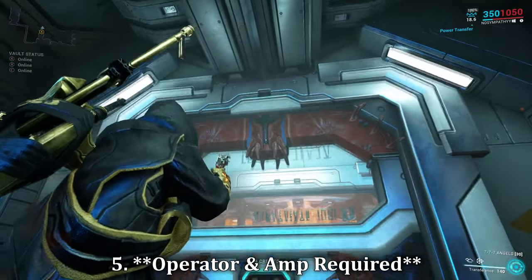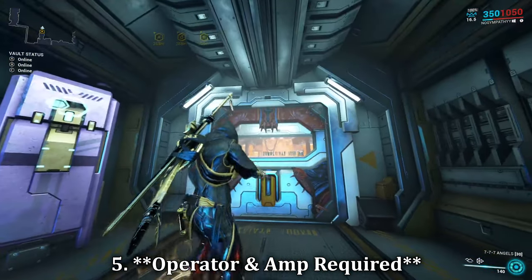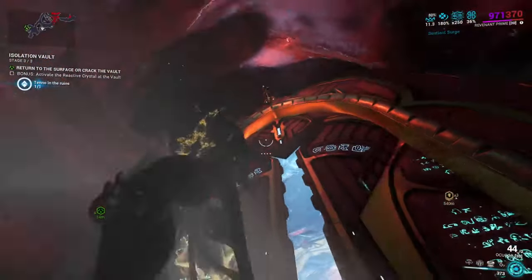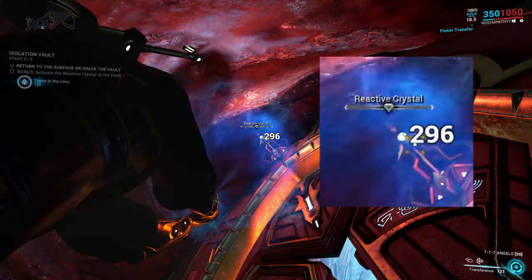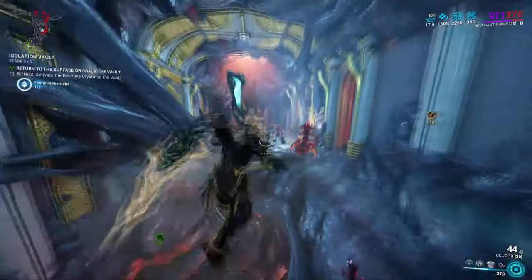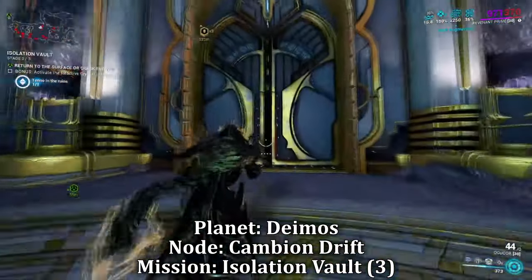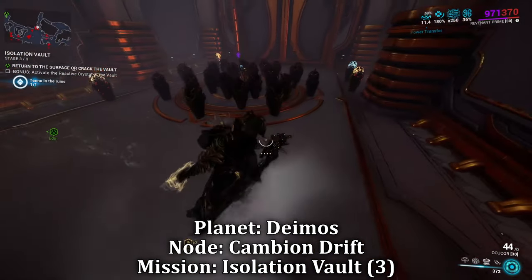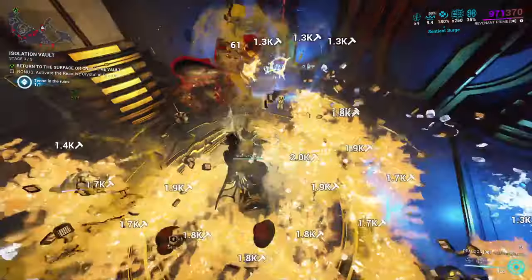However, secret doors usually require an operator with your void amp to open them up further. We can see this in future missions such as within the isolation vaults inside the open world Cambion Drift, where reactors are scattered around and interactable with your operator's damage. These are just a few side focus options, but they're definitely a cool addition for those who are not aware of their existence.